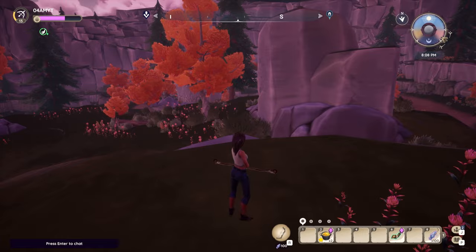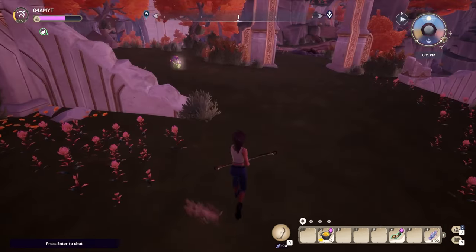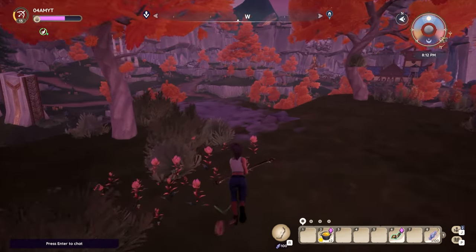Be sure to also equip your bow and press right mouse button, then you can select your arrows. In this case I only have the Dispel Arrows, so we're going to click that — and now we're ready to start the hunt.